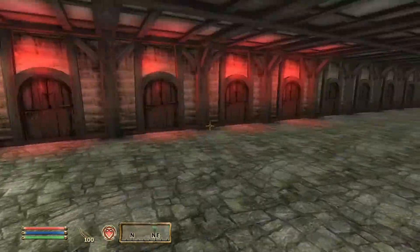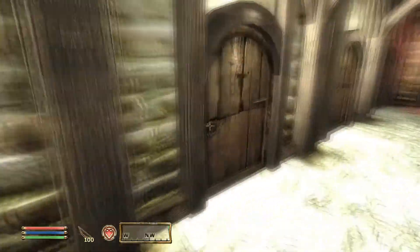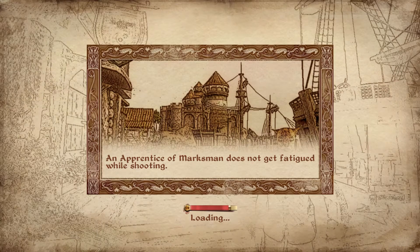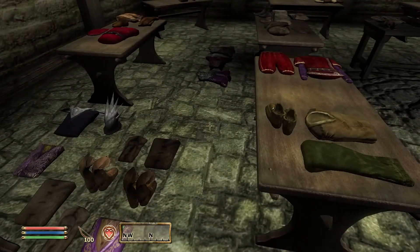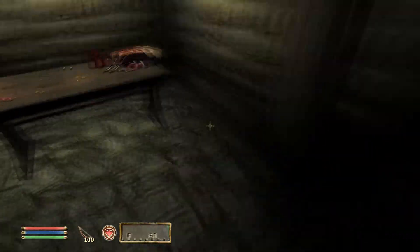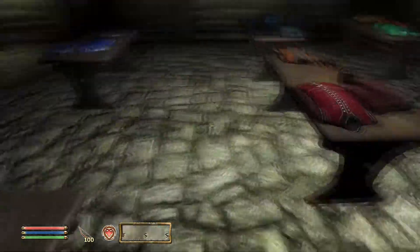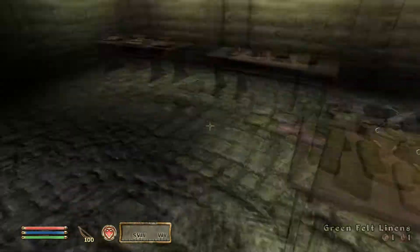Now, why am I here? First off, I need to find the Clothing Warehouse again. That's the Weapons Warehouse. Clothing Warehouse — there we go. I'm also going to be going into the Weapons Warehouse for good reason. I'm in here because I want to get this. In the Clothing Warehouse you can get the Emperor's Robes. I can also get the Cowl of Nocturnal early if I really want to, but I'm not gonna.